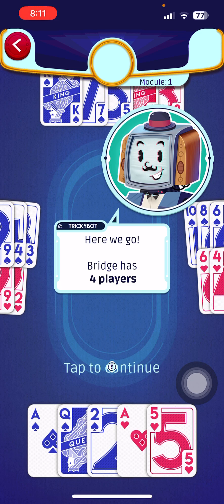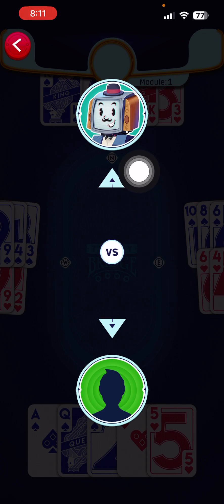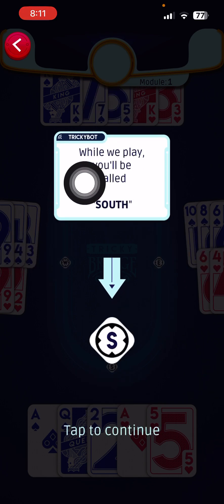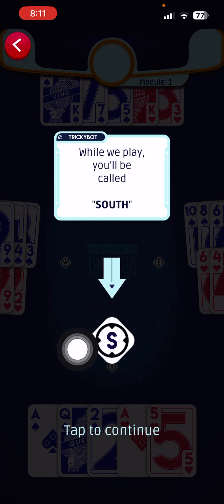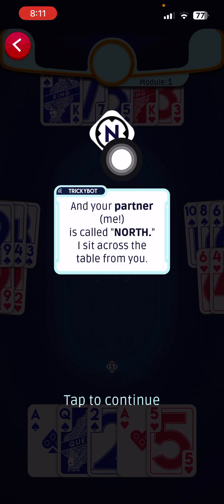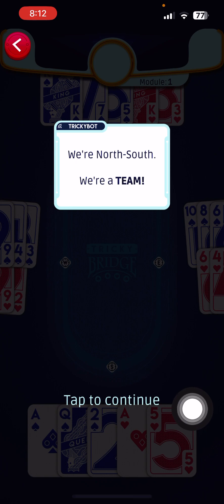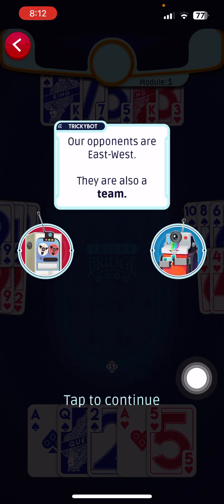Bridge has four players — one, two, three, four. North and South are partners; West and East are partners. When you play, you'll be called South. Those who have opened the app and are following along will always be South in this game. Your partner is called North, and they sit straight across from you at the table. North-South are a team, and East-West are also a team.